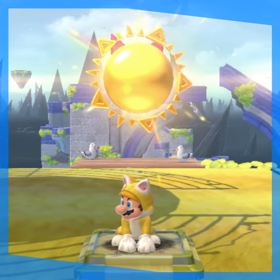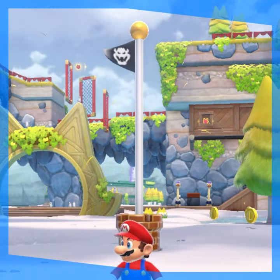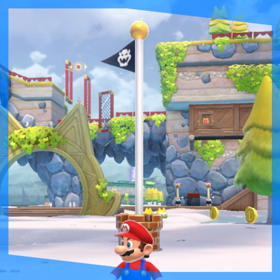In Bowser's Fury, you collect shines to progress, while in 3D World, you have to reach a flagpole. So I was curious: what happens if you place a flagpole in Bowser's Fury?